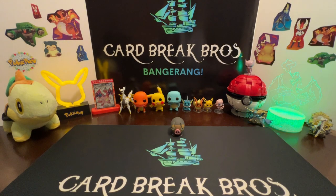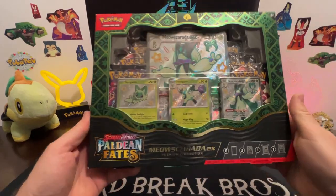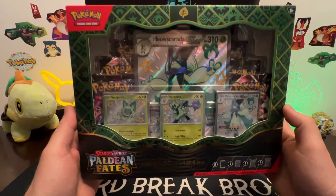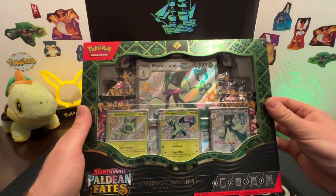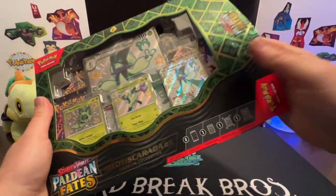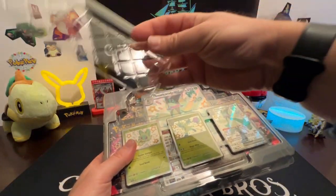What's going on guys, welcome to another episode of Card Break Bros. We're bringing you the newest Pokemon set today with Scarlet Violet Paldean Fates — the Meow Scarada EX Premium Collection. It's the first time opening this on the channel. We're really excited about the newest set out; hopefully we can pull some bangers out of this bad boy. Let's go ahead and rip right into it.